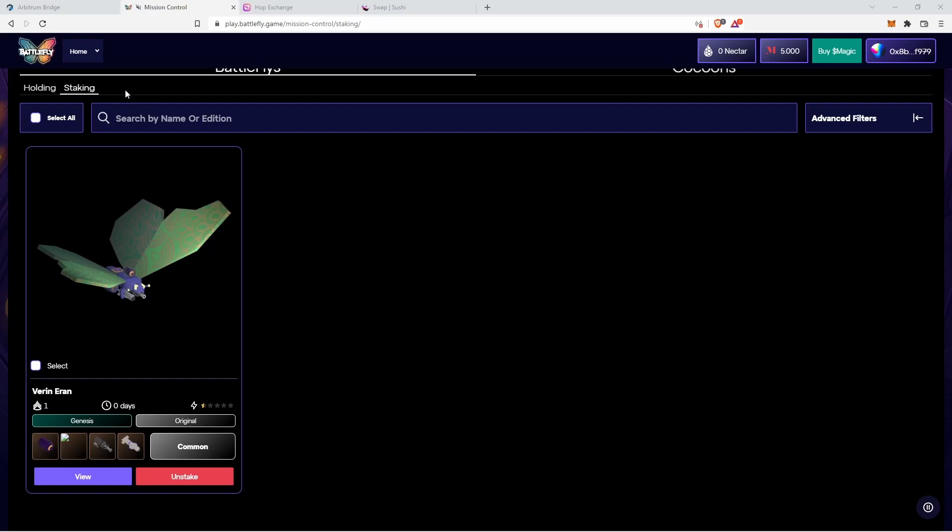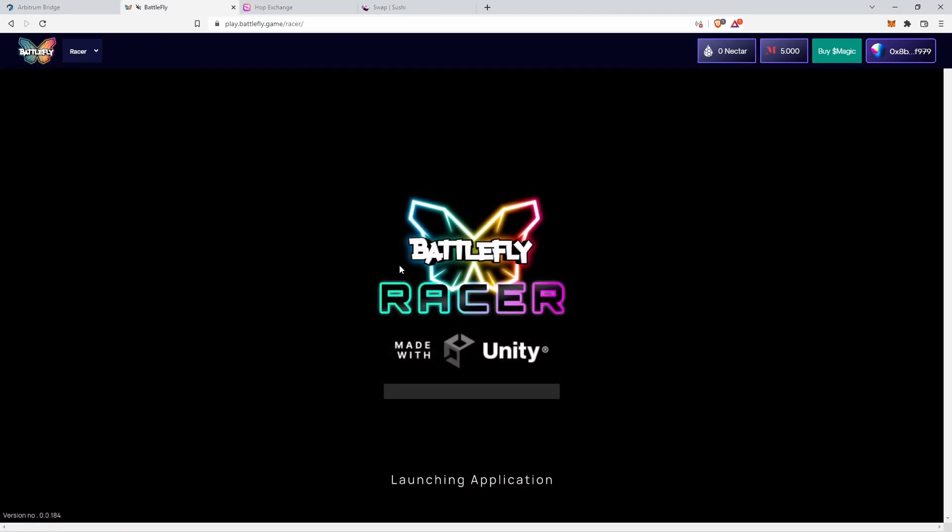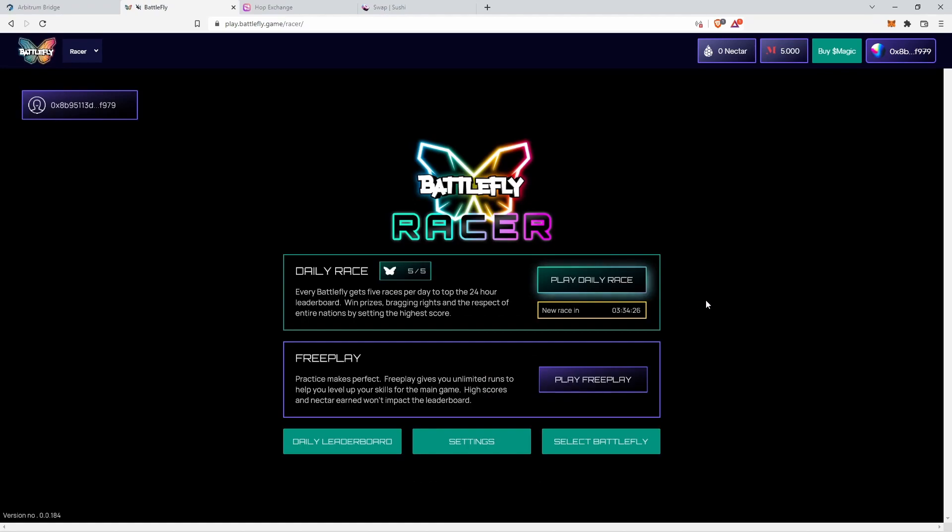To start racing, navigate to the dropdown menu at the top and head to Racer. Once it loads you'll see the main menu — currently there are two ways to play. The Daily Race is the same track for all players and lasts one day. Each staked BattleFly drone gives you five daily races, letting you compete with other players for top spots on the leaderboard and earn nectar, which will be used for a number of things in the future. Races and the course reset every day at UTC 0. Free Play is a randomly generated map for each run, just for practice — you can't place on the leaderboard or earn nectar, but it's great for warming up your mechanics before using your dailies.